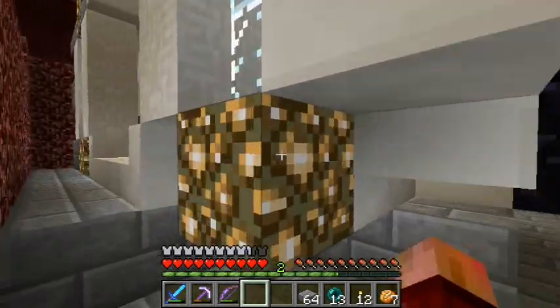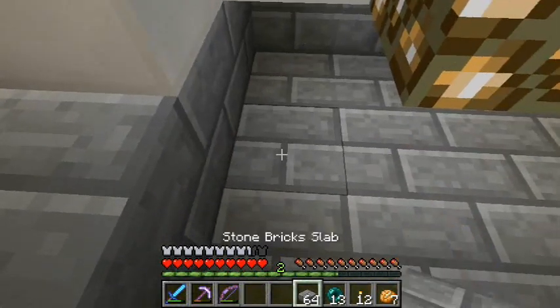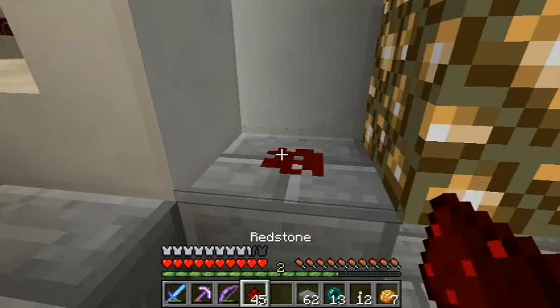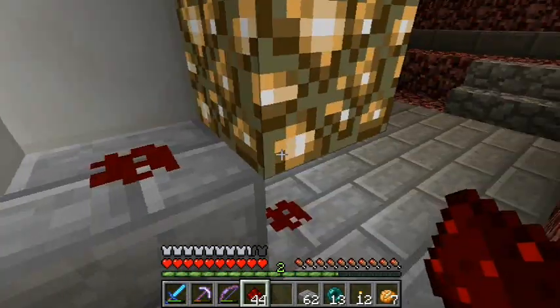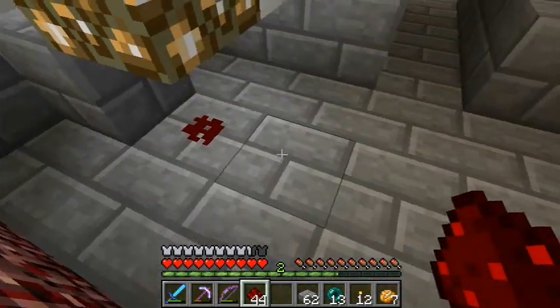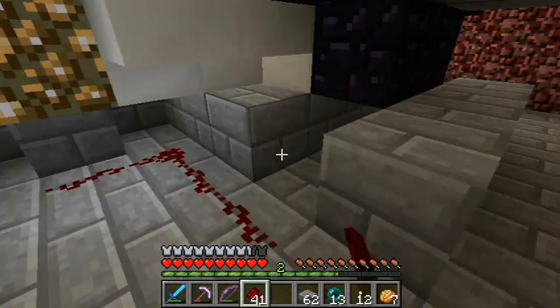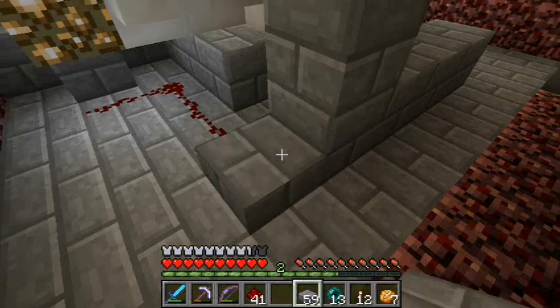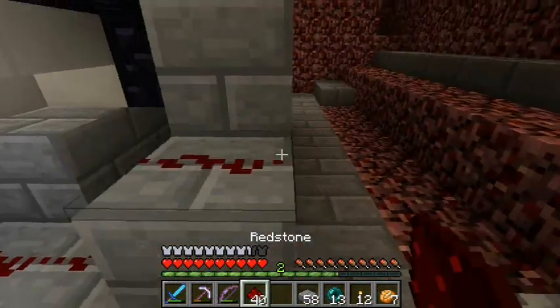I'm not going to light that manually — we're going to make the button work. We're going to run the redstone wire from here. Remember, this looks like it cuts, but it doesn't actually cut the wire. I'll try to keep things as tight as possible.